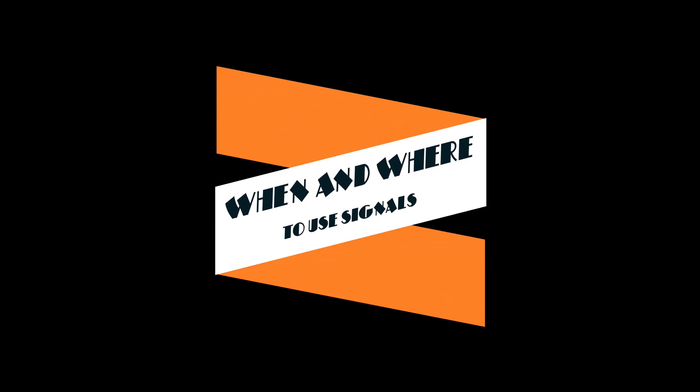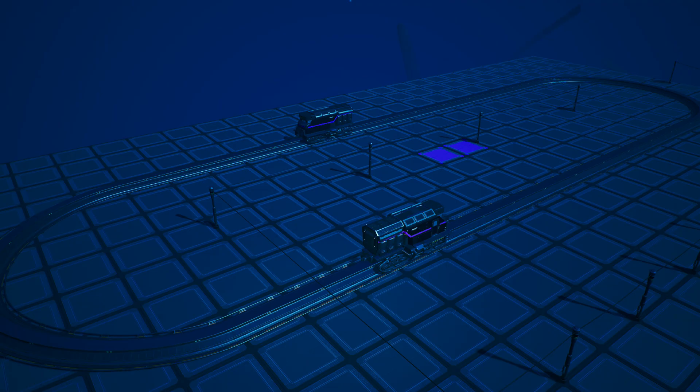When and where do you place signals? Signals are not needed on tracks that only run a single train, as there is nothing to collide with. The problem comes when you want to run more than one train on a given track, or where track paths cross over each other, even if they don't switch onto each other. Here we have an oval. If we remove one locomotive, we don't need signals on this route. As soon as we have two locomotives, we need blocks — sections of track for the locomotives and any attached freight cars to claim in order to avoid collisions.